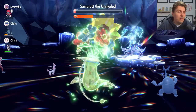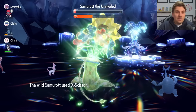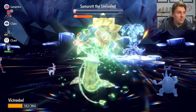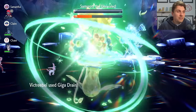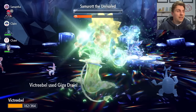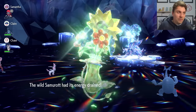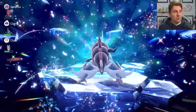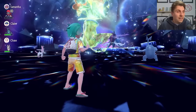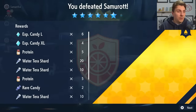That is how easy it is with Victreebel. Even if the RNG is bad you're not going to lose this raid. You'll be able to do this in about five minutes. We didn't have the best RNG, we didn't have an Intimidate user next to us, we didn't have Arboliva boosting our Giga Drain — if you have any of those things it will speed up the raid even quicker. Victreebel is a very good option going in against Hisuian Samurott.